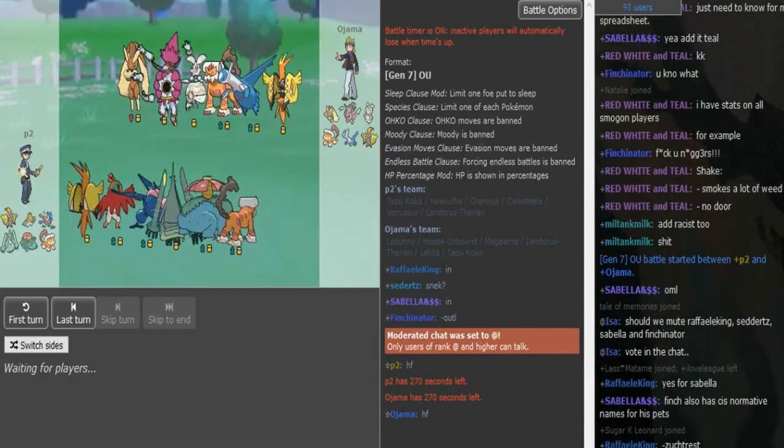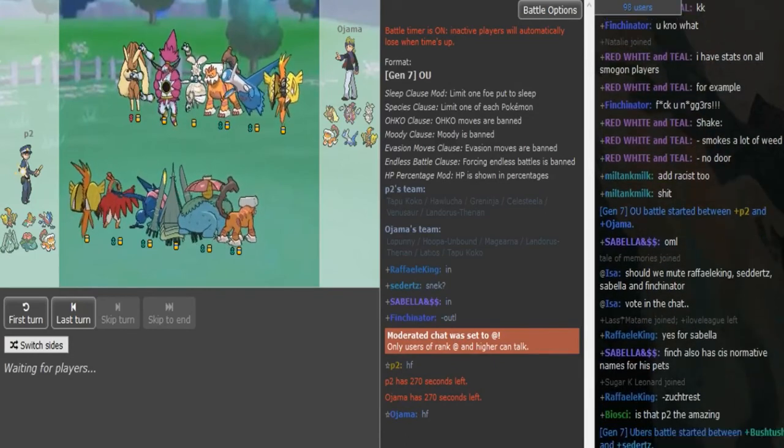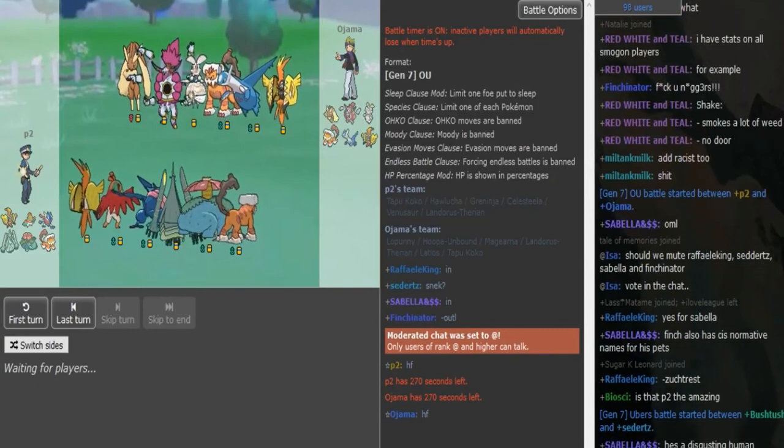Quickly go into the teams before this gets started. P2's got some Venusaur action with Electric Seed and Hawlucha. Hawlucha looks like a big threat for Ojama if the Tapu Koko takes any sorts of damage.